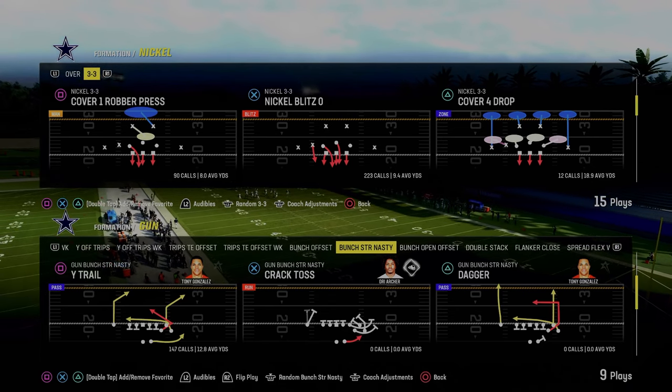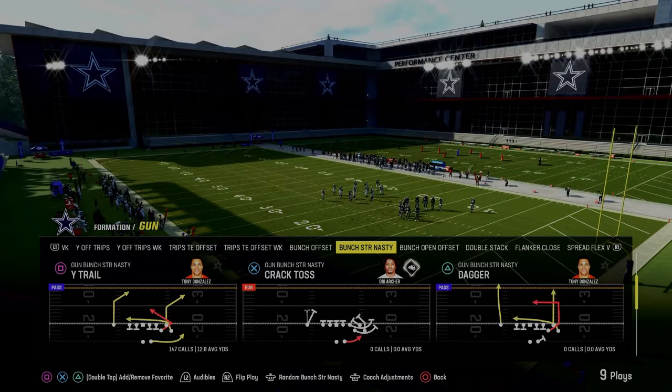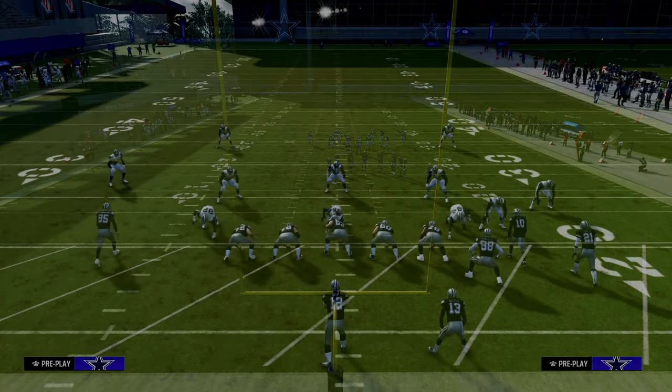The next play is also in the Indianapolis Colts offensive playbook — it is the play Wide Trail out of the Gun Bunch Strong Nasty. This very well might be the best man-to-man beating play in the entire game. We're going to set up standard man coverages and then talk about what adjustments they might be able to do.